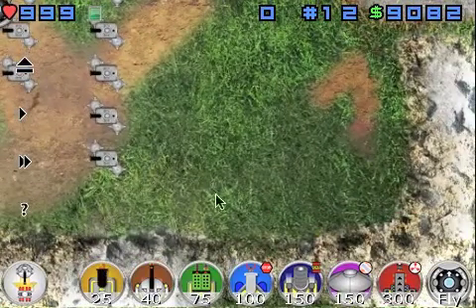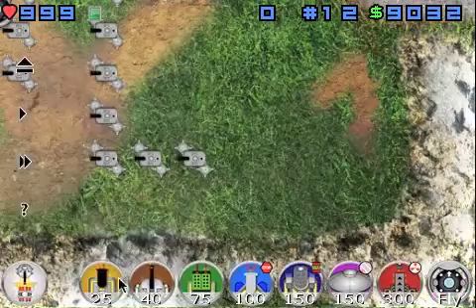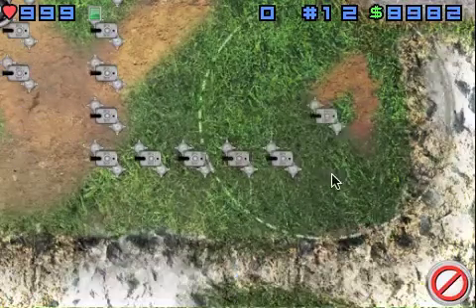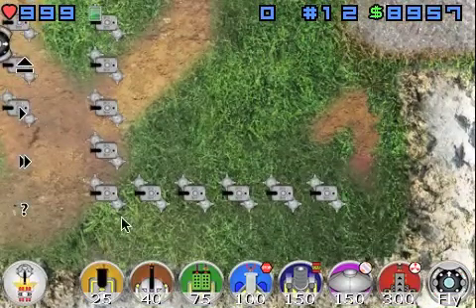Now I need to change around my strategy. I'm going to start building the walls differently so I don't waste too much more space, because I've got to deal with this mouth opening here.